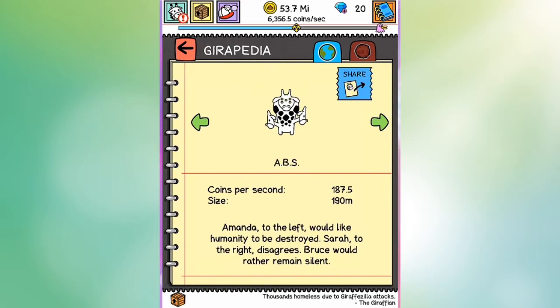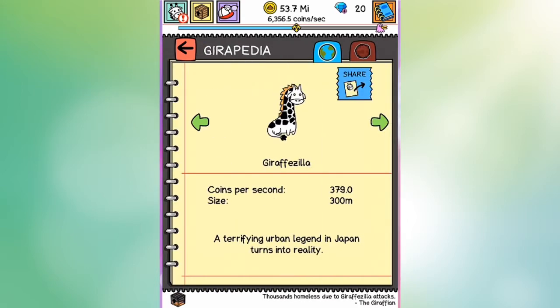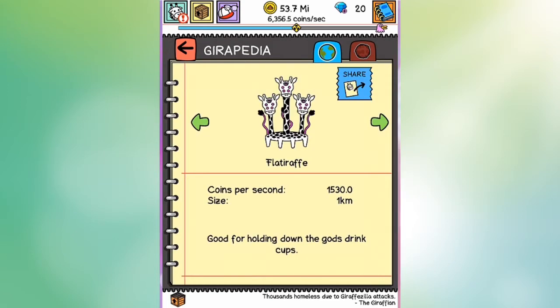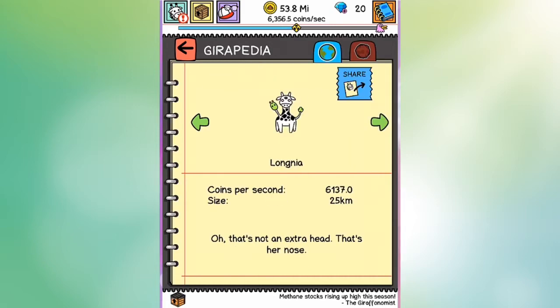Slug Adult. Yeah. And the sizing again — we're at one kilometer at this moment with the Flutter Raft. This is one kilometer. And then we get to Tenderize. And I think this is the biggest one I've unlocked so far — Longnia, 25 kilometers.